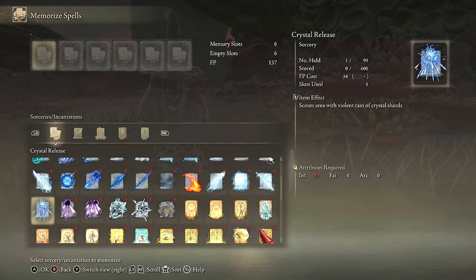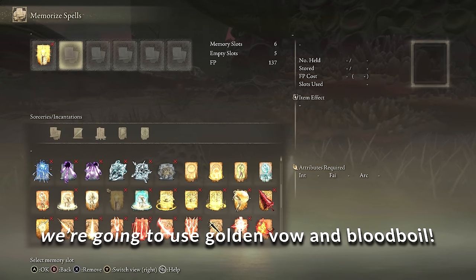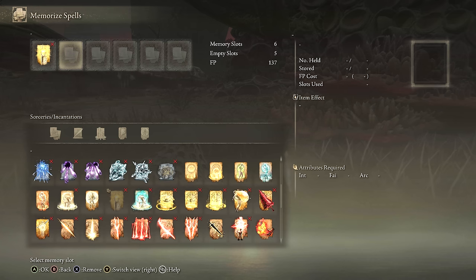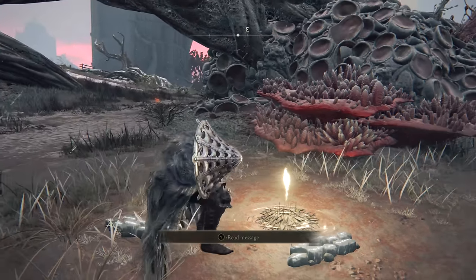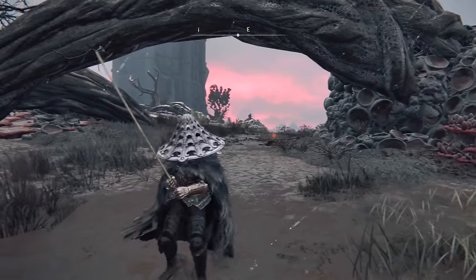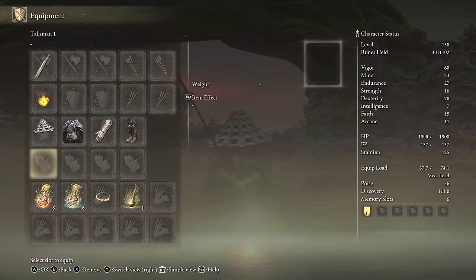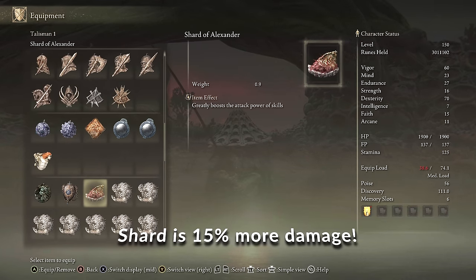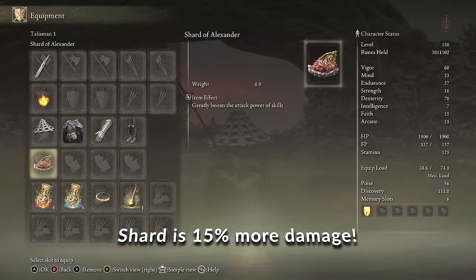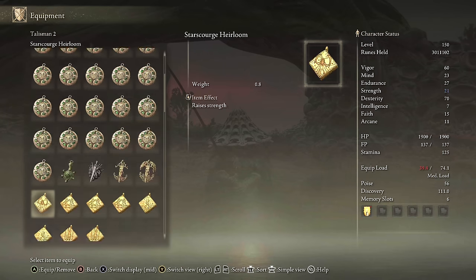We're going to use Golden Vow as our Aura buff — fantastic for cast and forget. For our body buff, we're not going to use Flame Grant Me Strength because they won't stack. Instead we're going to use Blood Boil Aromatic, which gives us 30% more physical damage. It's a consumable so I don't use it often, but for this build since we're doing mainly physical damage this is going to increase our damage a lot. Blood Boil is perfect for Hand of Melania. For the first talisman slot, Shard of Alexander because it's a weapon skill — that'll increase the weapon skill by 15%.